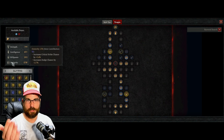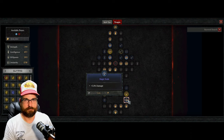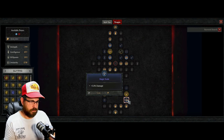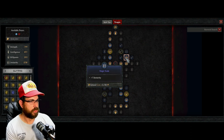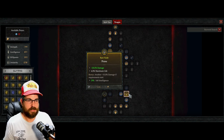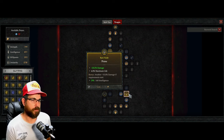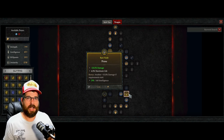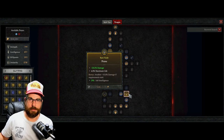If you're a Sorceress you'll be using intelligence; if you're a Rogue, dexterity. Magic nodes give you a little extra boost — usually damage, healing, or an additional stat point. Rare nodes are the ones you really want to target: they've got two stats plus a bonus stat as long as the requirement is met. Keep in mind most of these nodes are additive.